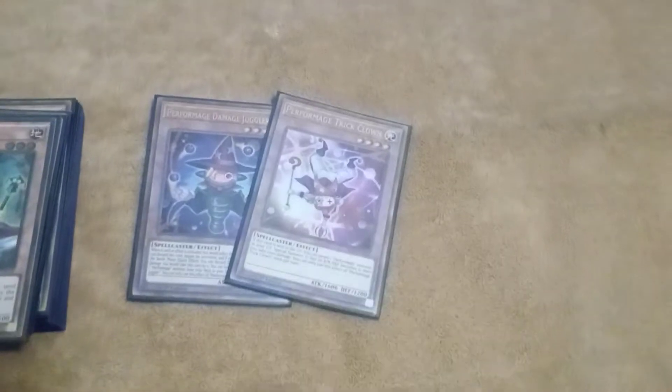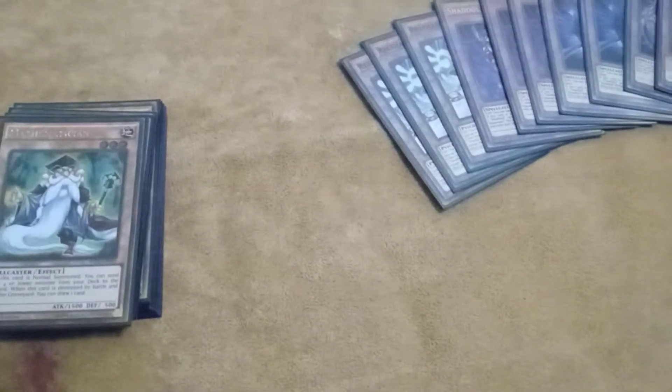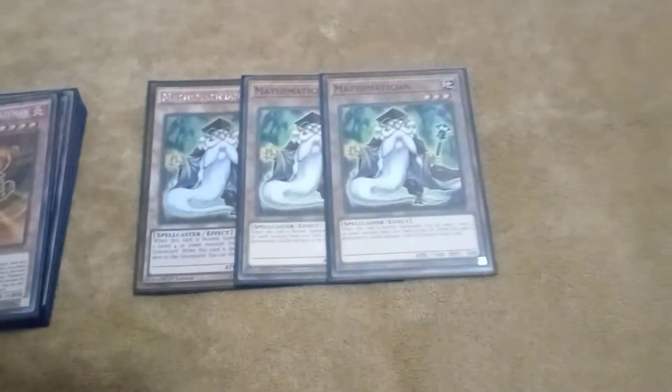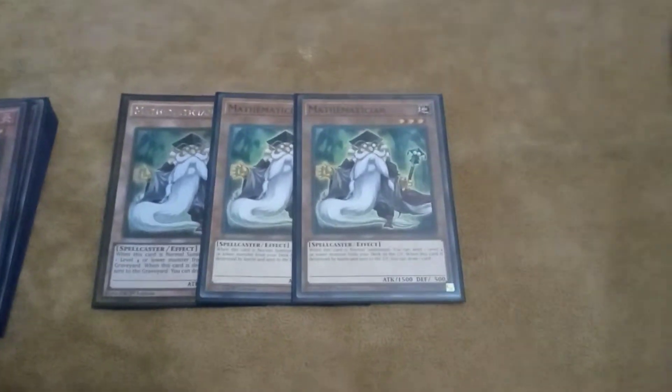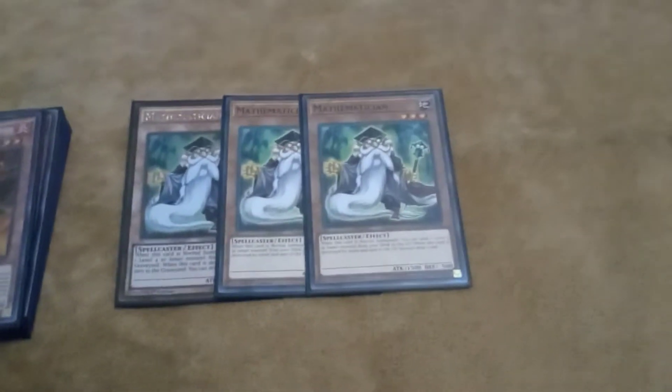One Juggler, one Trick Clown — standard small clown package. I don't play Hat Trigger anymore; sometimes it can be dead. And I don't play Shekinaga in the extra. Still have to do a little more research into the format because the new ban list is coming December 13th, so Shekinaga might be in the extra deck for the upcoming format — may not, don't know yet.